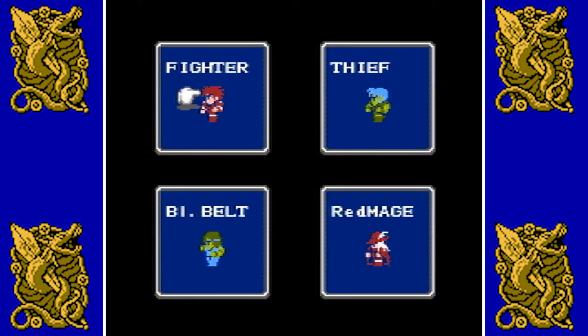The original Final Fantasy has 6 classes you can choose from: Fighter, Thief, Black Belt, Red Mage, White Mage, and Black Mage. Fighter is an all-around well-rounded character with a lot of physical power. He can equip most, if not everything in the game, except for mage-type weapons. He's going to be the good foundation of your team and the one that's going to take the most hits. So you want him in either first or second slot.